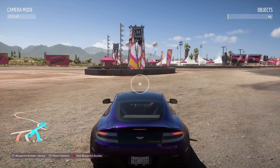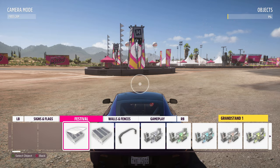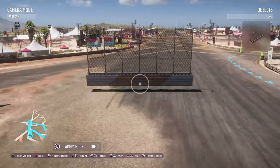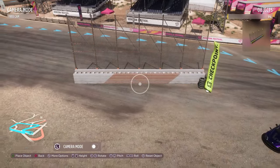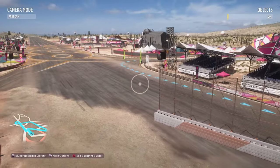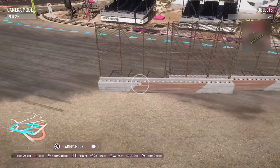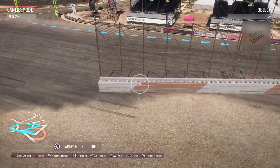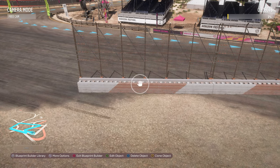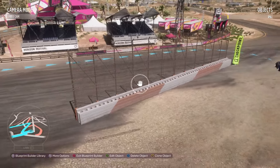Now that we have all checkpoints placed, let's look at some finer controls. I'm going to place a wall from walls and fences — this is the prop I use most commonly. If you clone objects and use the left analog stick you can line them up quite nicely, though it can be a bit fiddly as they sometimes jump back and forth.